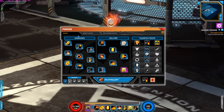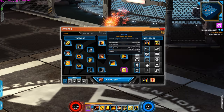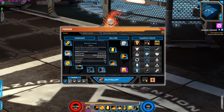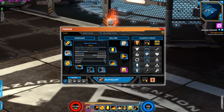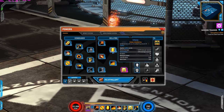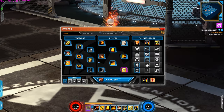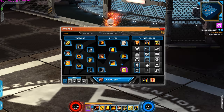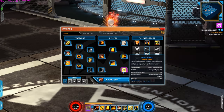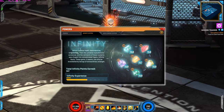For the powers, top to bottom, left to right: Hellfire, Burn the Treads, Inferno, Judgment, Health from Above, Flay, and of course Penance Stare which is the signature. No infinity points were used.